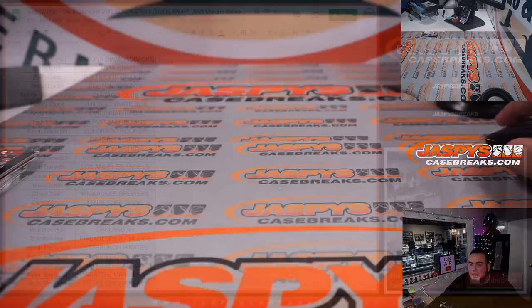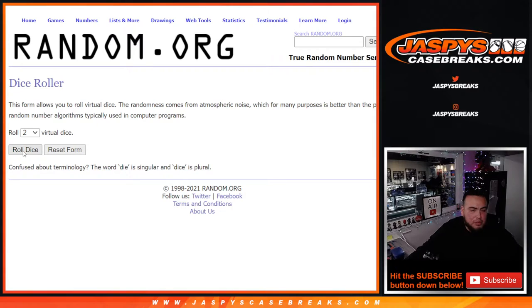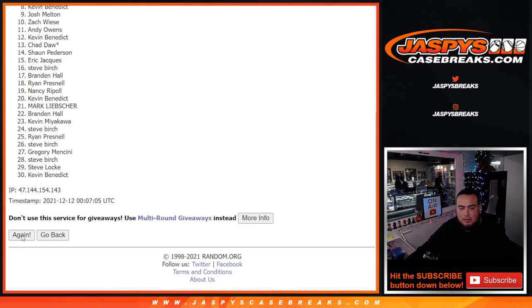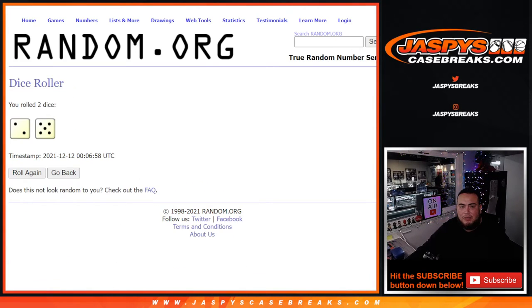Now let's switch scenes guys and again we're going to give away the eight spots. Click the dice roller — it is a five, two and a five again, seven times. Remember, top eight get in. We've got one, two, three, four, five, six, and seven. Boom, seven times.